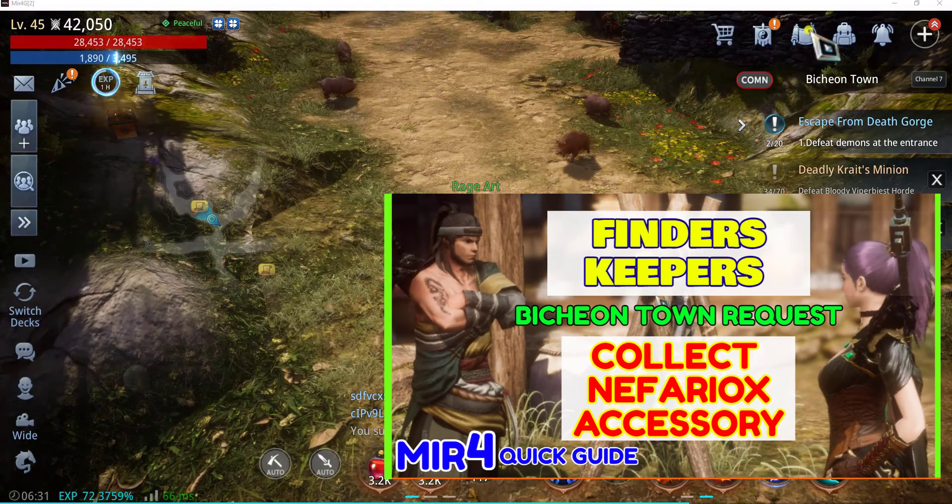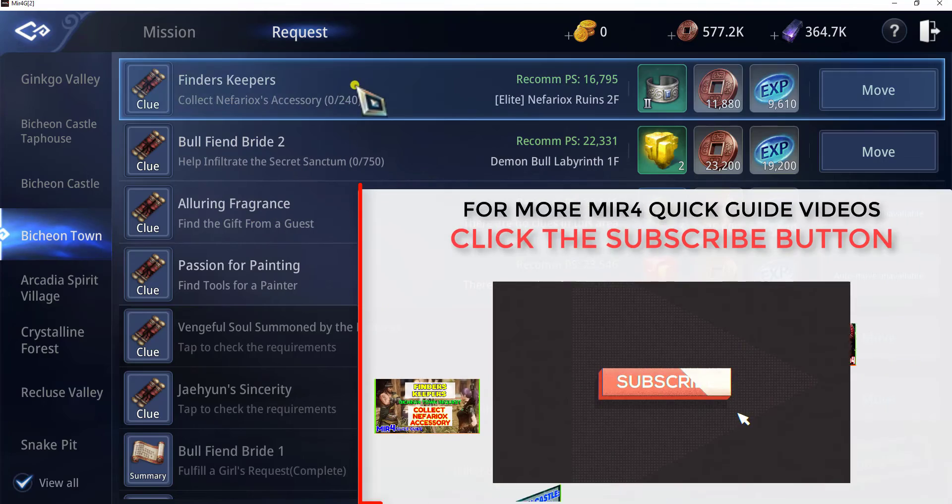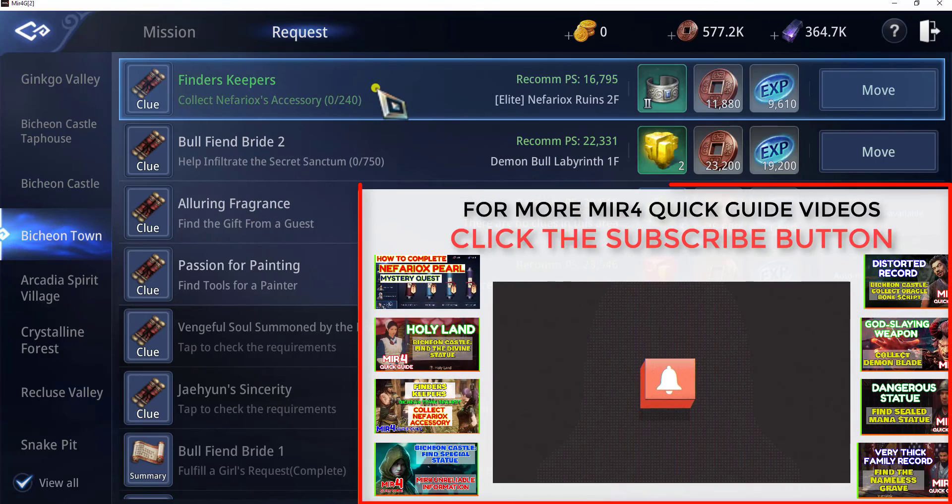From here for a quick guide. In this video, we will do a request: Hunter Beach and Town, and the title is Finders, Seekers, Collect Nefariux Accessory.